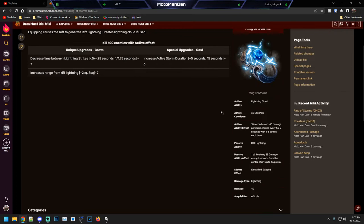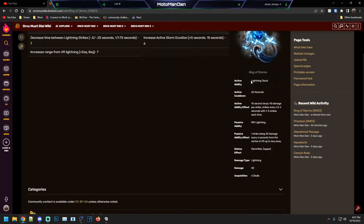Here you have the Ring of Storms. Looking at the right-hand side at its base stats: Lightning cloud, active cooldown 60 seconds, it's a 10-second cloud, 40 damage per strike.